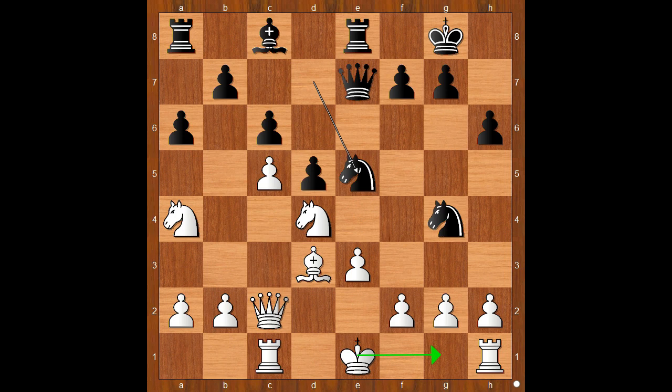Perhaps castling should have been considered. Instead, Reti played knight to b6, attacking the rook. What is the best square for the rook? What would you do? This is now the most interesting moment of the game. Please pause and find the best move for black. Did you pause? What did you find? Henrik Wolff played this amazing move: knight takes on f2. Kaboom — this is a killer move. With this move, black is removing the defender of the pawn on e3.